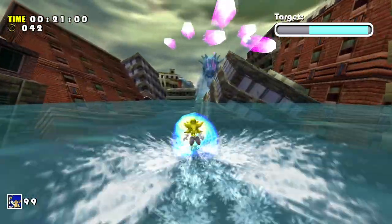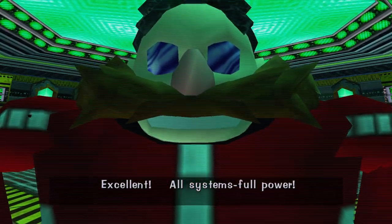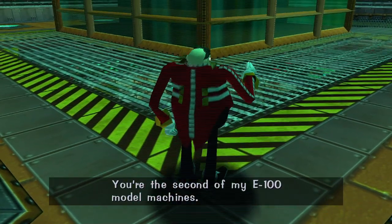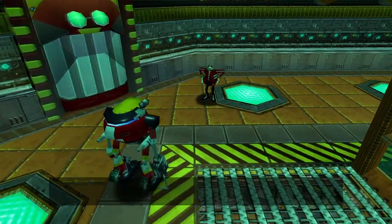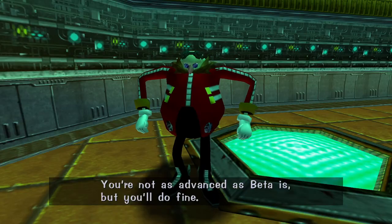Without any further ado, let's jump straight in. Our adventure begins in a not-so-secret base located on the other side of the jungle. Gamma, the second robot created in Eggman's new line of E-Series, wakes up to the sight of this ugly egg-shaped tyrant he now has to call daddy. Following the egg-shaped scientist, we enter the fifth stage of this challenge run: Final Egg.